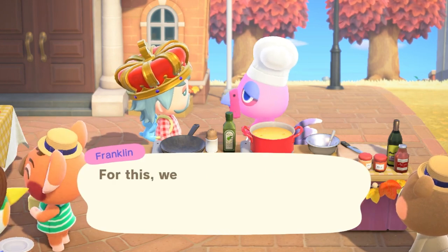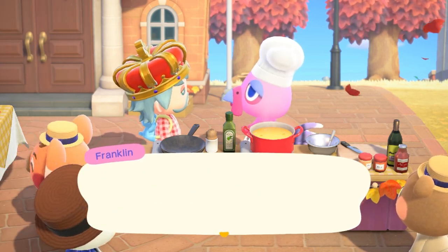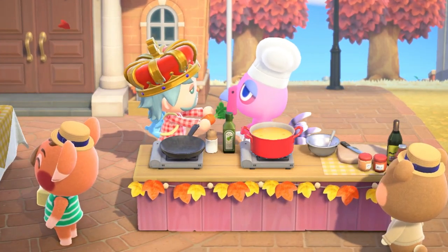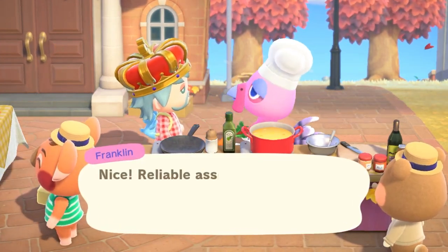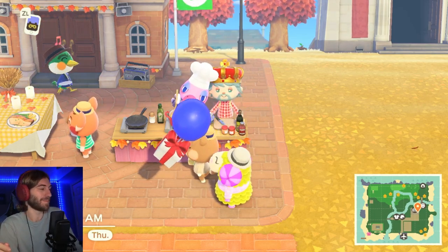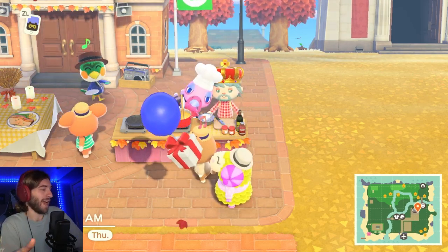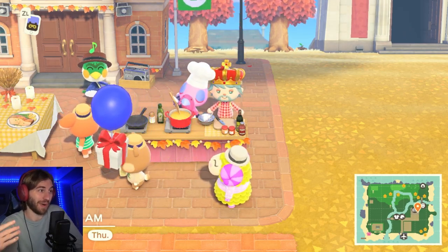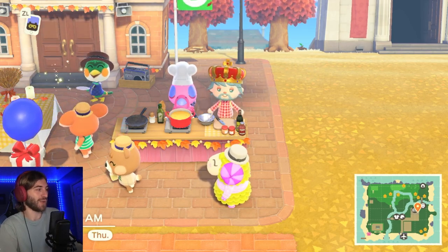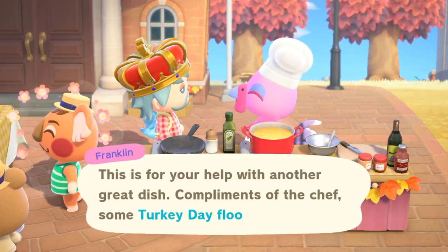The next recipe is the gratin recipe, which requires a flat mushroom, and he also told me to get him a carrot — a brand new crop, brand new food. That was pretty awesome because it's something new. This could be different for everybody, but this is just my experience. After that, he'll give you the turkey day flooring.